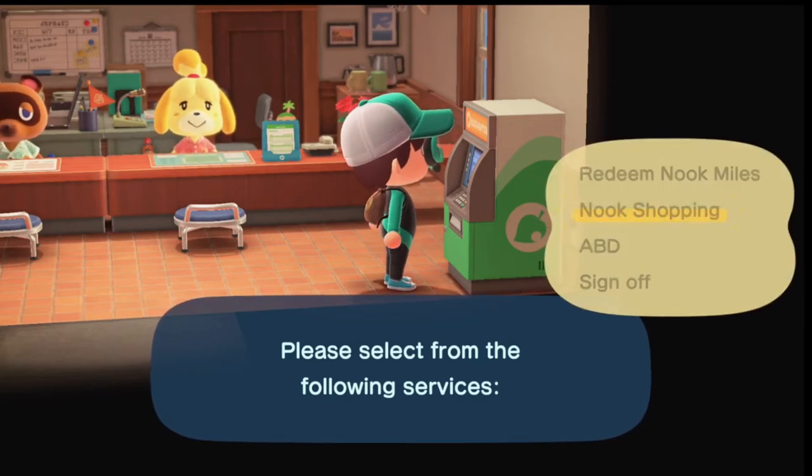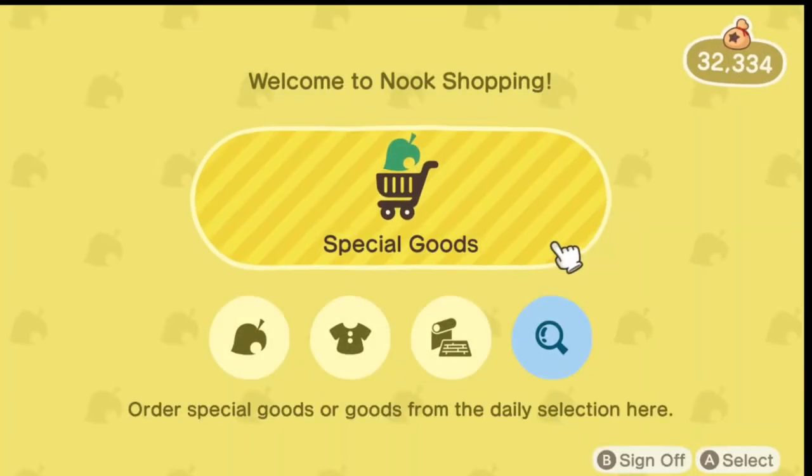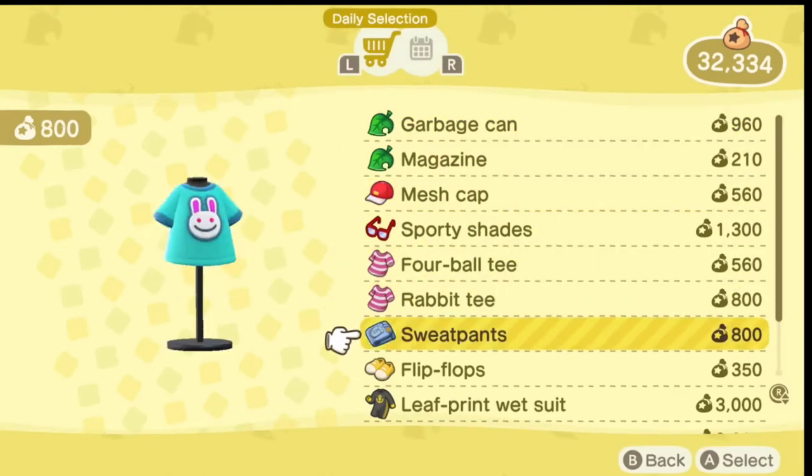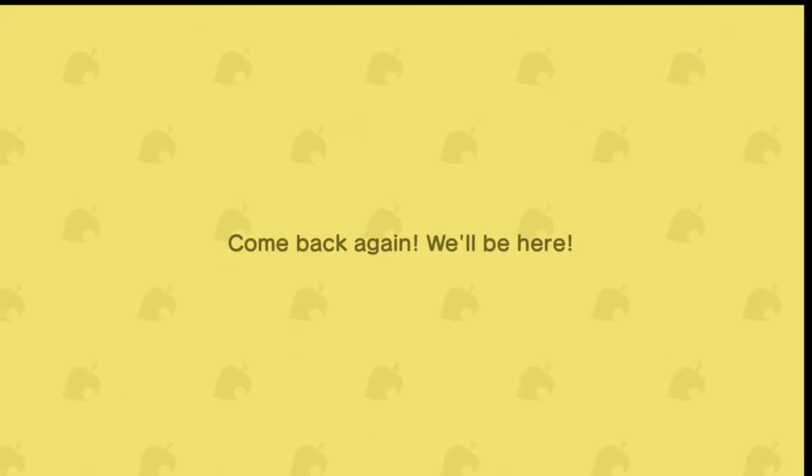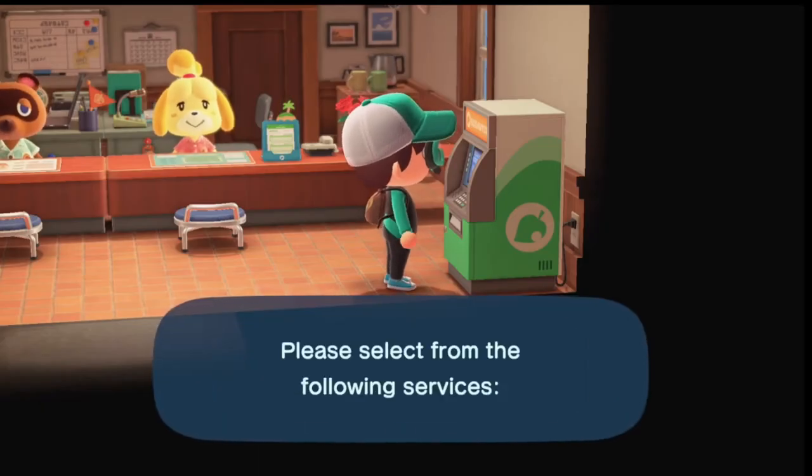There is another one that you can get that is in the Nook Shopping section under Special Goods — and right there it is. So once you get one of those three, you will be able to swim.